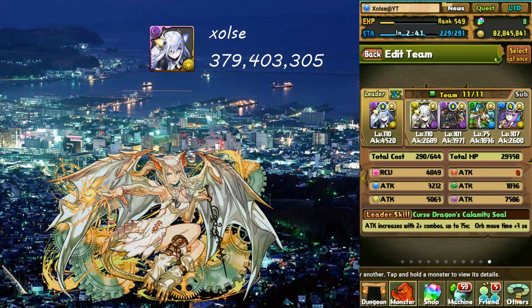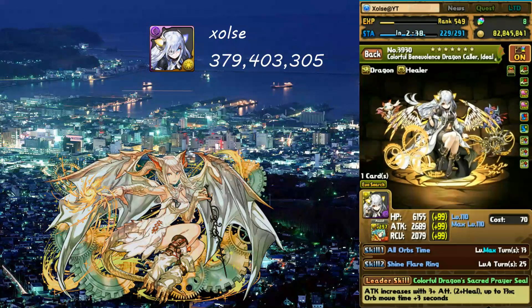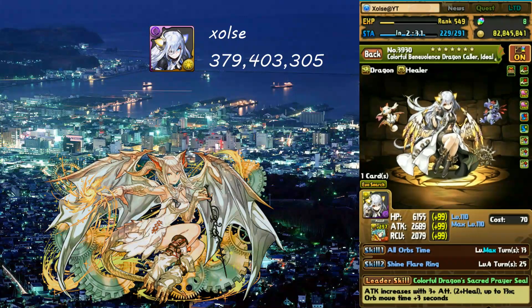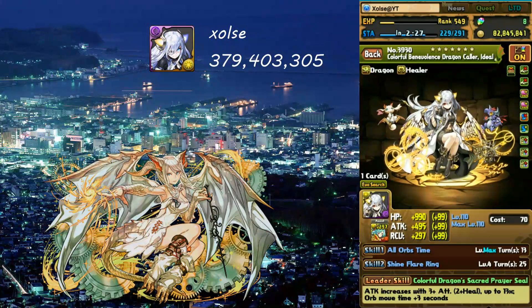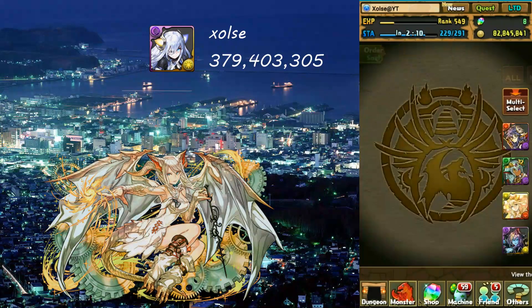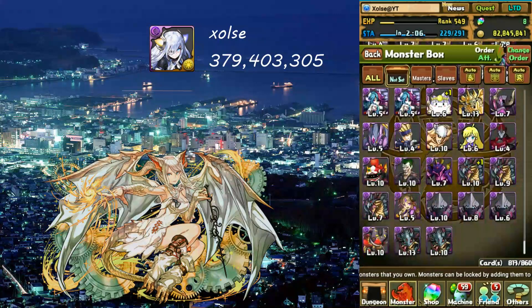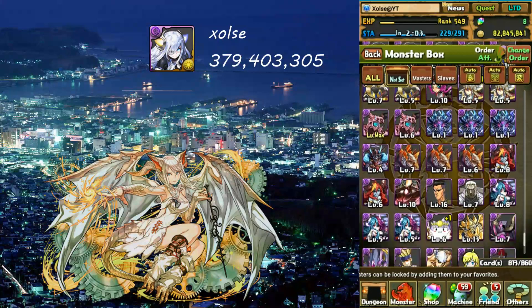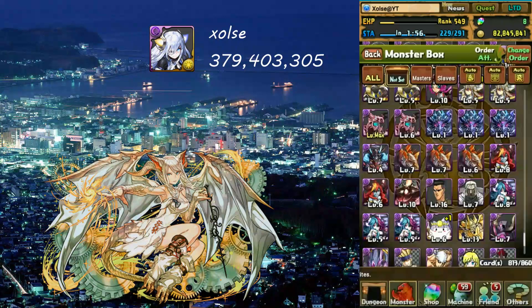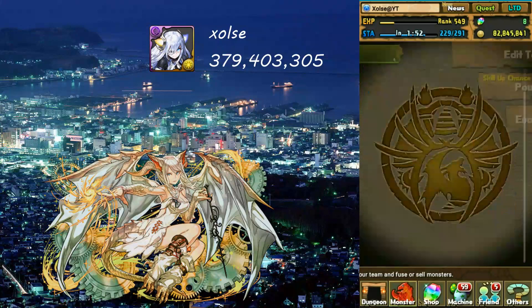I might throw dragon killers on Ideal just because it's a surefire way of killing it - times 24 base damage. I'm pretty sure that's what I'm going to run. Hera - I was watching Bad at PAD and checking turns - Hera is at 13 turns. Ew, 13.